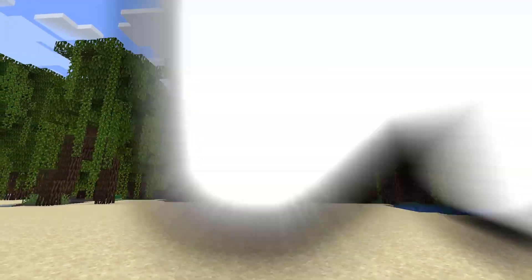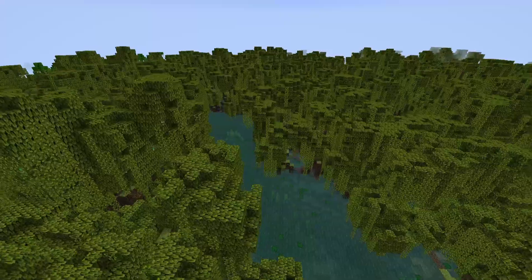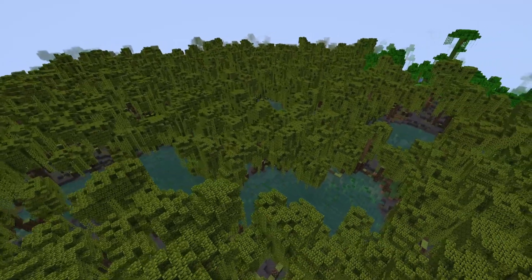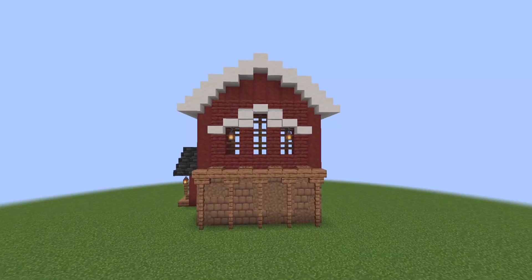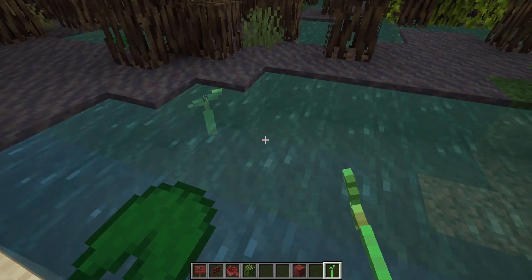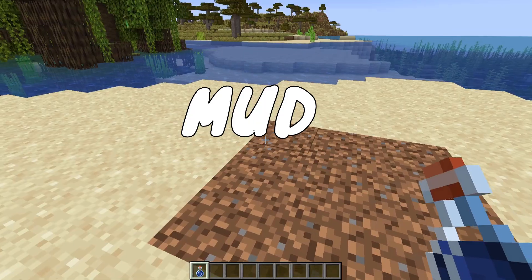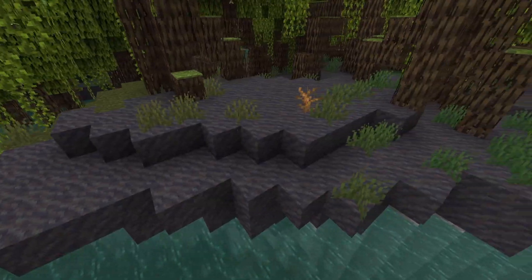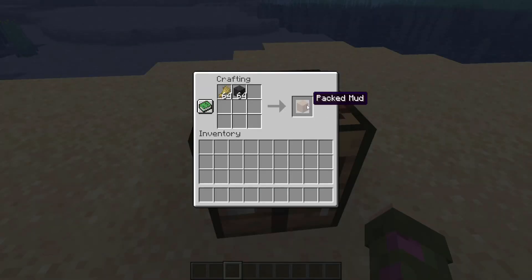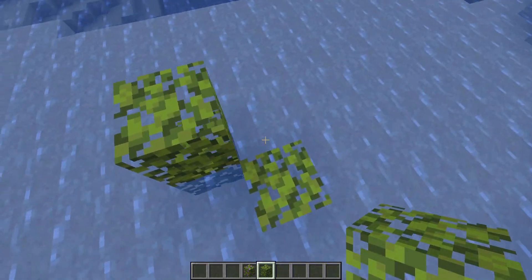We also get a new wood type from the mangrove tree, found in the new mangrove biomes — a beautiful swampy biome full of trees. The wood can be crafted into all these beautiful blocks that will look wonderful for building, and the coolest thing is that you can plant the saplings underwater too. We will also get mud, which you can get by clicking on dirt with a water bottle, and it also generates in mangrove biomes. You can turn mud into packed mud and then mud bricks, which look wonderful as building blocks. Leaves can now be waterlogged too, which is great for decorating.